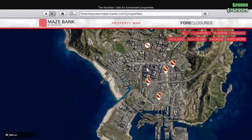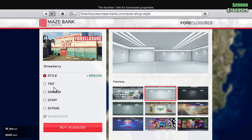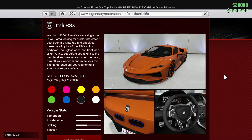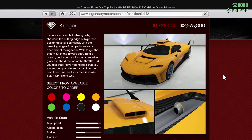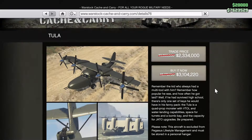Furthermore, there is a 20% discount on all auto shops. Additionally, there are discounts on the following vehicles: the Dinka Jester RR, the Crotty Italy RSX, the Benefactor Krieger, the Progen Emerus, the Weaponized Dinghy, and the Mammoth Thula.